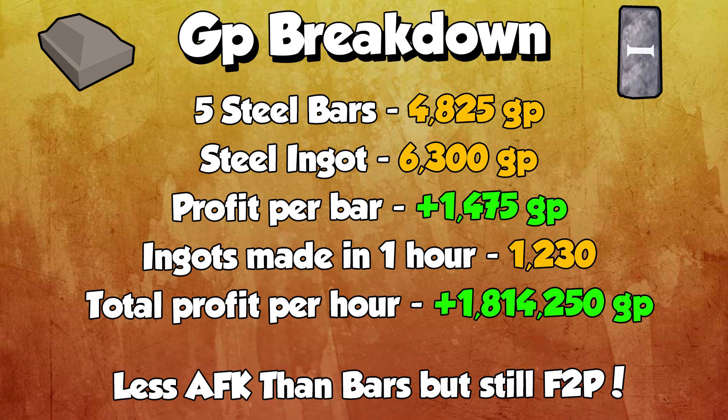1.8 million GP per hour for free to play at level 20 Smithing is just insane — absolutely nuts, and very useful if you're looking for a bond or something. Like I said, this is less AFK than bars because you have to run to the bank, but it's still free to play and still incredible. Hopefully this was helpful to anyone trying to get a bond or make money in free to play. Give the video a like if you enjoyed it, and until next time — see ya!